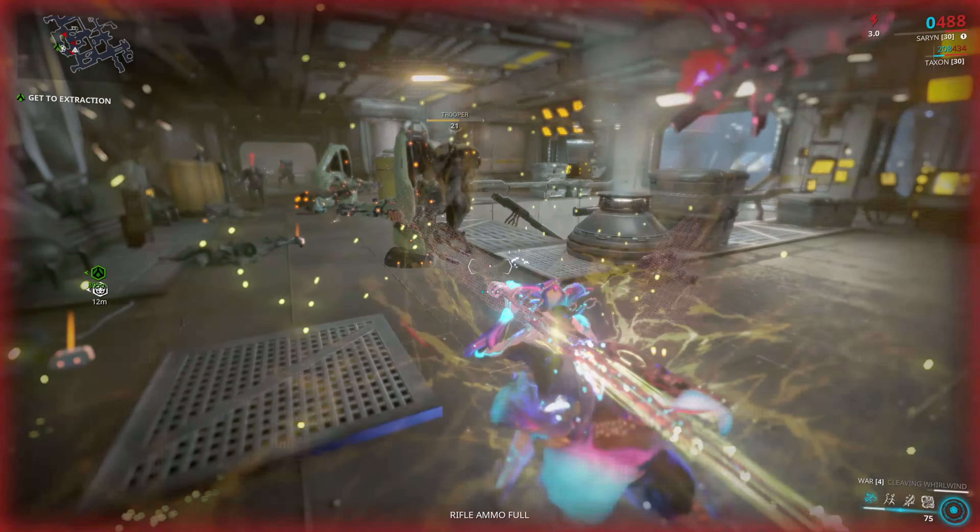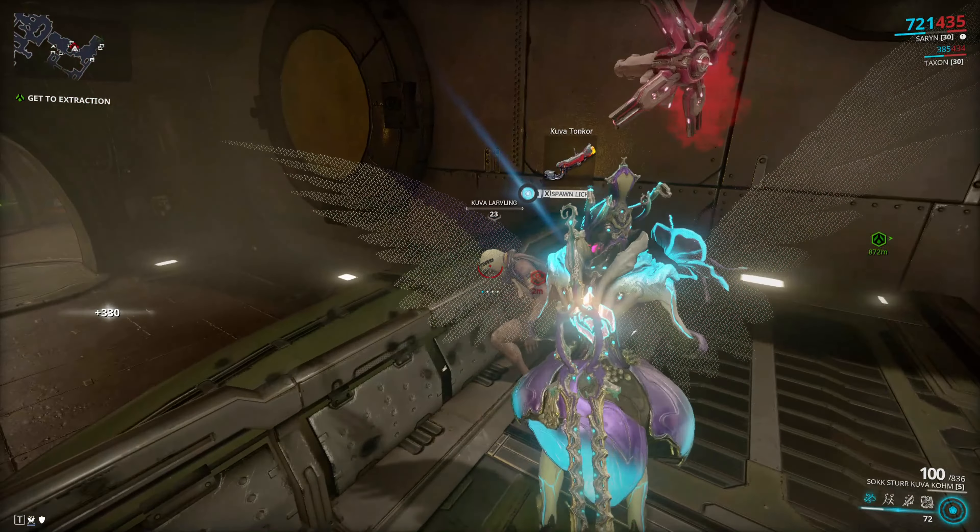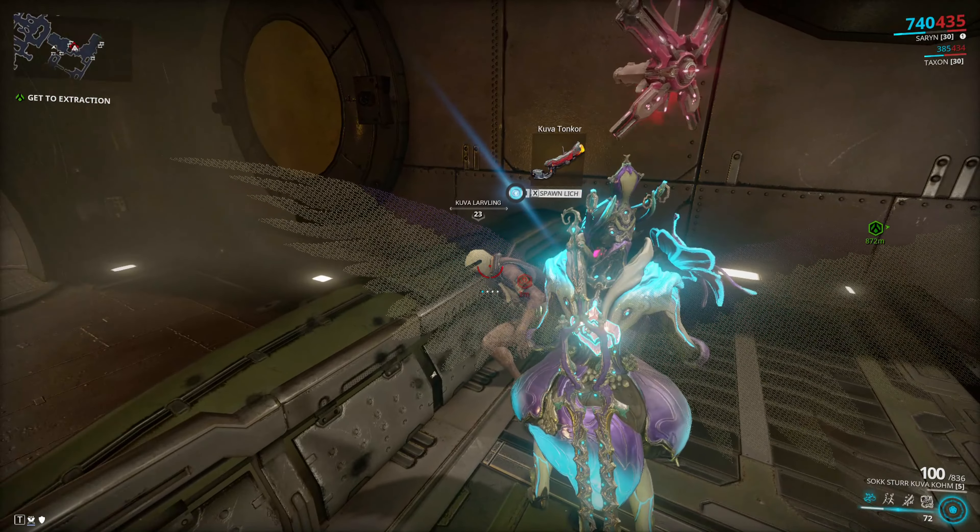There it is — there's the Kuva Guardian, and you see the red icon on the map. That's where your starter lich is. So you go ahead and kill the starter lich, and then above its head will show a weapon. It's up to you if you want that weapon and want to spawn your lich. If you decide the weapon is not worth it, you can go ahead to extraction and end your mission. But of course I want the weapon, so I'm going to kill him.